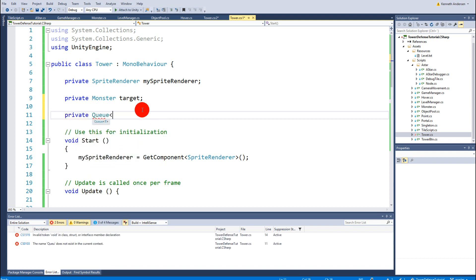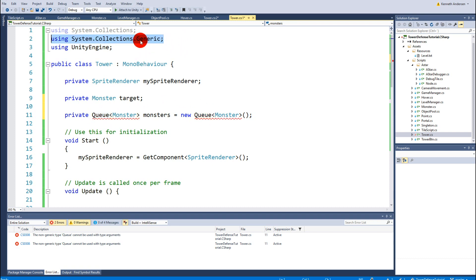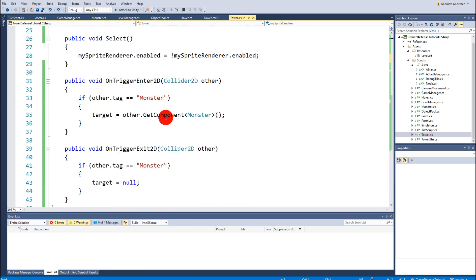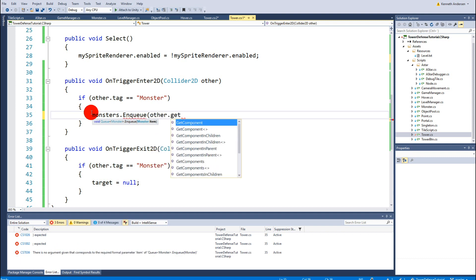To implement this, we make a private Queue<Monster> called monsters, equals new Queue<Monster>(). If Queue doesn't highlight in blue, you need to add the namespace 'using System.Collections.Generic' at the top, because this is a generic collection. Now, instead of setting target directly, in OnTriggerEnter2D we say monsters.Enqueue(other.GetComponent<Monster>()) — the Enqueue function adds a new monster to the queue.